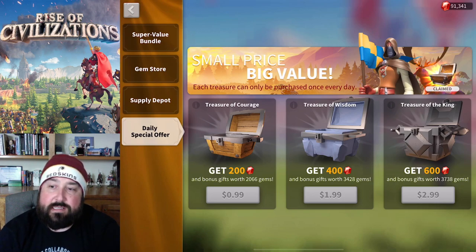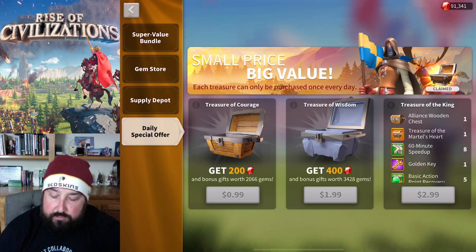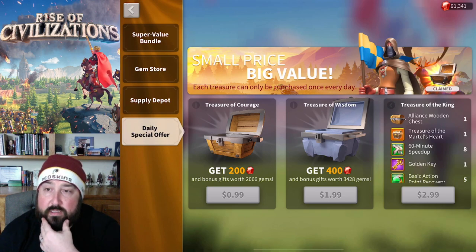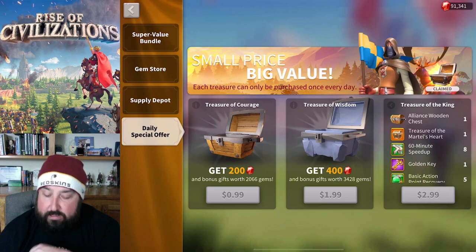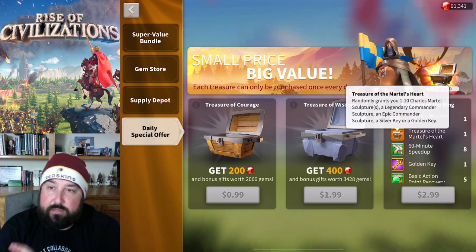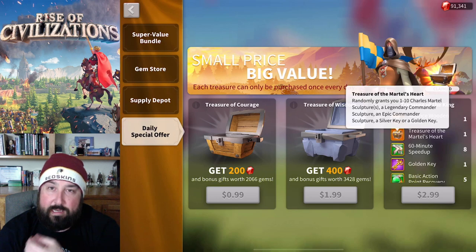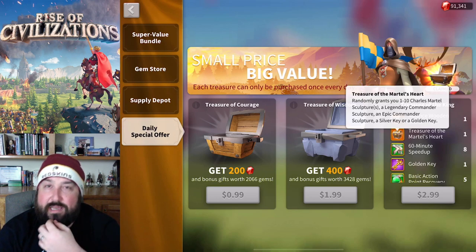I get these three every day - the Treasure of Martell's Heart. This used to be called Warlord's Chest on some servers. This gives you the chance to get one to ten Charles Martell sculptures, a legendary commander sculpture, an epic commander sculpture, a silver key, or a golden key. The key word being 'or' - because when you start reading this, you think you're going to get at least one golden sculpture, but that's not the case.